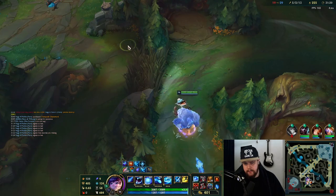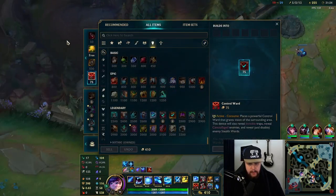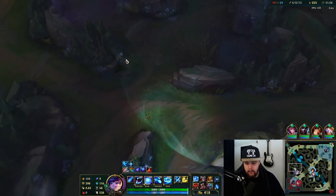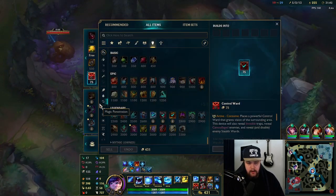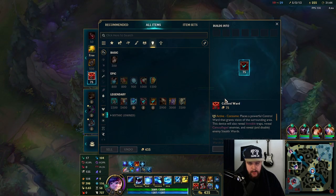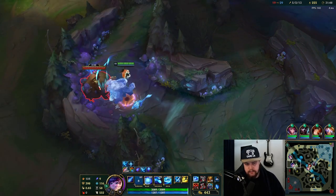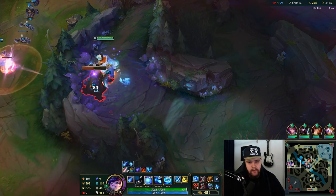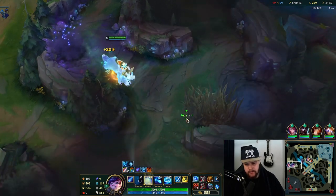Next thing is going to be baron so we'll look for that. For my next item, I could probably go Warmog's for additional sustain purposes because I have a tremendous amount of armor. I don't think there's another armor item I can pick up - normally you'd have something like Force of Nature in that slot, but I don't need magic resist this game because the enemy has no magic damage, which is really good for me as a tank.